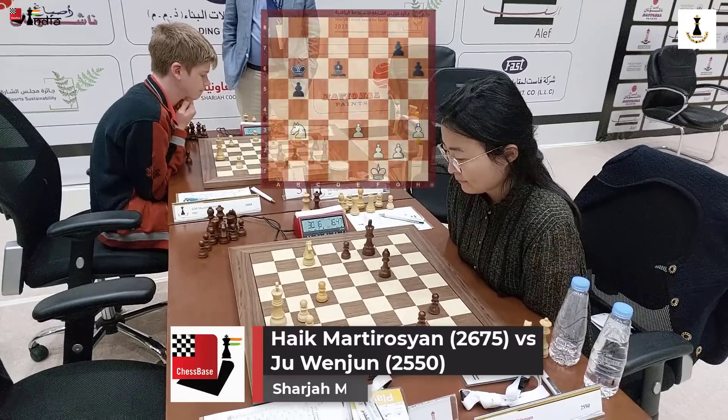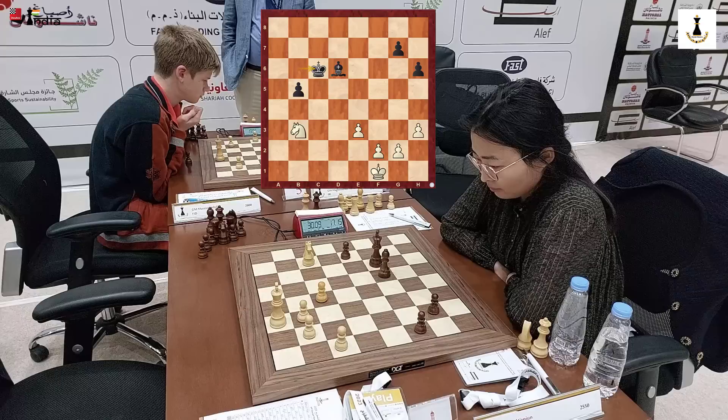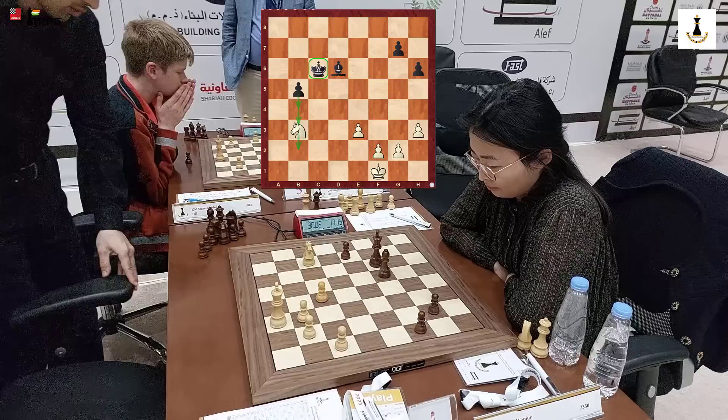Welcome everyone to this game where we have the current women's world champion Ju Wenjun taking on Haik Martirosyan, a talented Armenian youngster. Ju Wenjun is in a difficult endgame — she is a pawn down but she has an outside passer and her king is well positioned. Is this good enough to hold a draw?